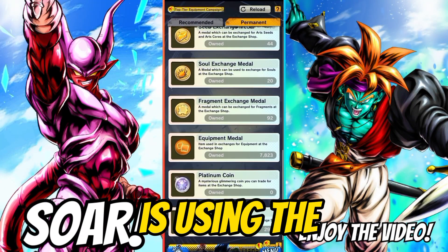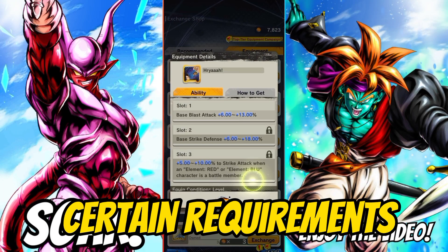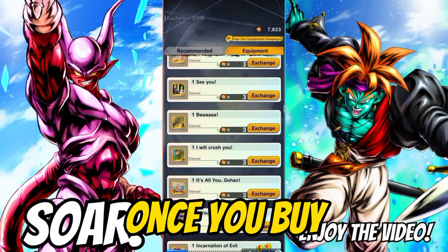The second method is using the Exchange Shop. You can buy equipment in exchange for equipment medals here. Equipment has certain requirements depending on the character's tag and element, so make sure to check before buying any.